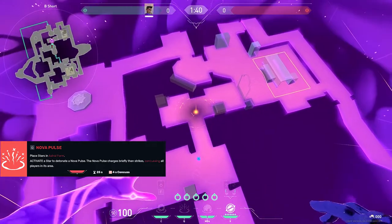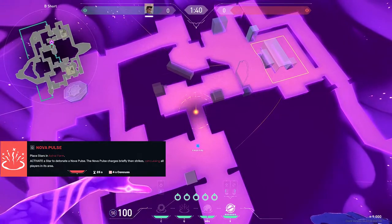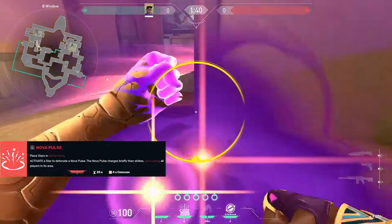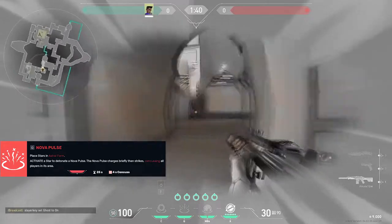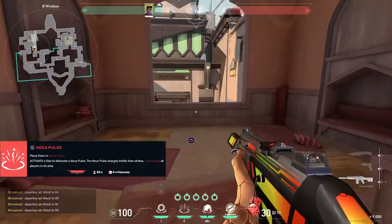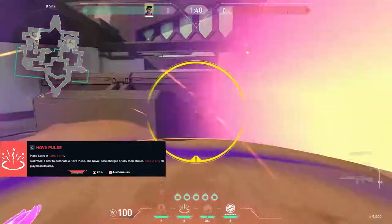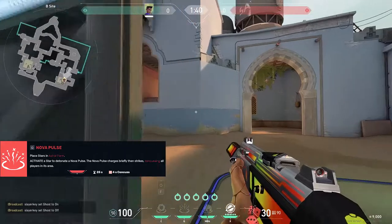The same star placements apply for the concuss — you want to put them more towards the attacker. Because the circle is smaller, they might be able to run out of it. So if I'm peeking hookah and someone sees me and pops the concuss, I'm trying to jump out and get stuck — same thing, people can swing me from back site. This one's really good if you want to do a quick swing: someone just heard me drop, I pop the concuss, and your teammates can swing someone who can hardly fight back.